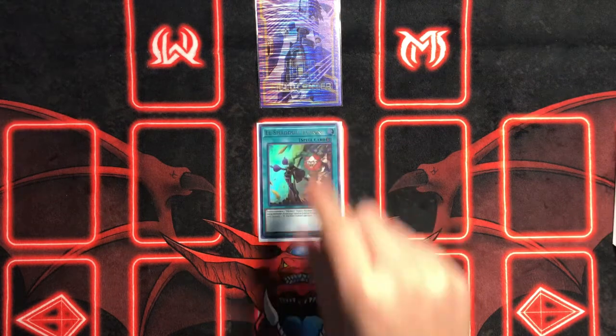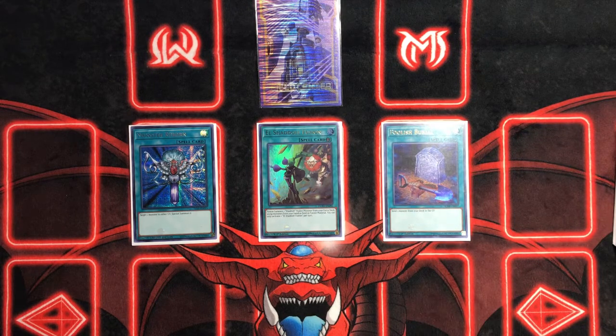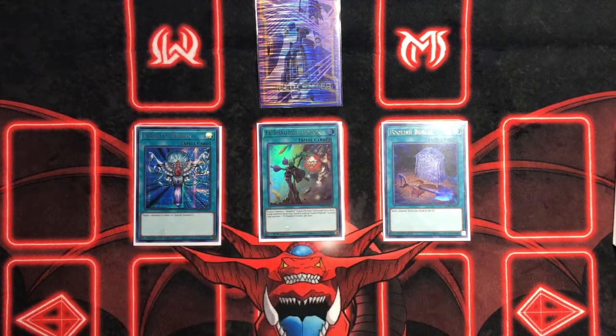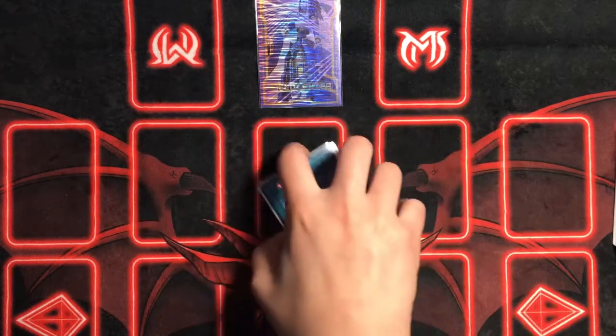We're playing one El Shaddoll Fusion, one Monster Reborn, and one Foolish Burial. Foolish is pretty much another way to send a Shaddoll monster to the graveyard to get its effect. I'm thinking of cutting it because it was never really useful, but it does have its niches — I might replace it with another extender, hand trap, or board breaker. El Shaddoll Fusion as a quick-play fusion — what more do you want? It's really nice, you can push for game, and it's searchable, so you can't really complain.